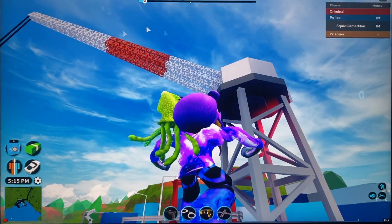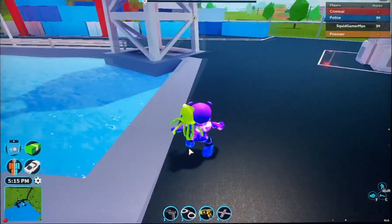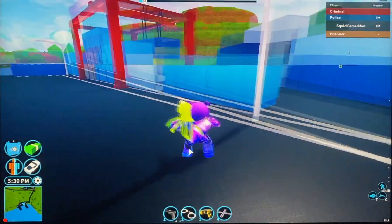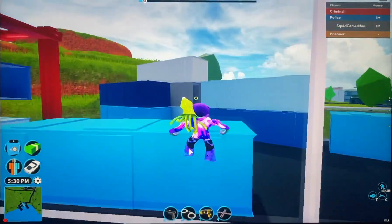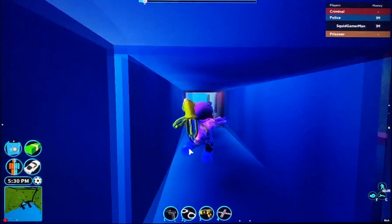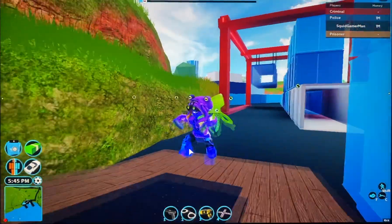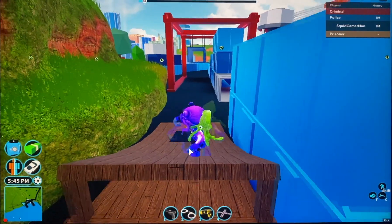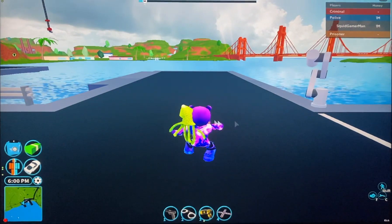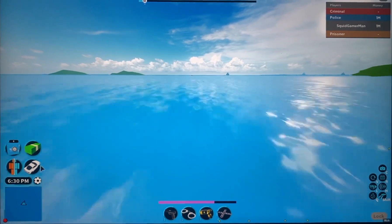They should make this crane thing functional so it could lift up the cargo you stole and put it somewhere or let you collect it there. This could actually be a hint to a cargo ship robbery — right here there's a bunch of boxes that look like cargo ship crates and you can even walk through them. So that's my theory: the next update is going to be a cargo ship robbery because of these boxes and that cargo ship silhouette floating around the map.